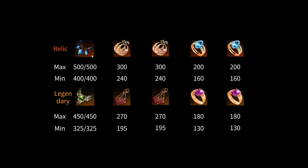For relic accessories: 500 for each stat is the max for the necklace, 300 for each earring, and 200 for each ring. The minimum stats are 400 for the relic necklace, 240 for each earring, and 160 for each ring. For the legendary ones: the max is 450 each for the necklace, 270 for each earring, and 180 for the rings. The minimum is 325 each for the necklace, 195 for each earring, and 130 for each ring.